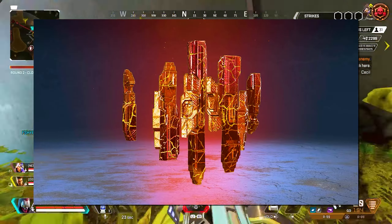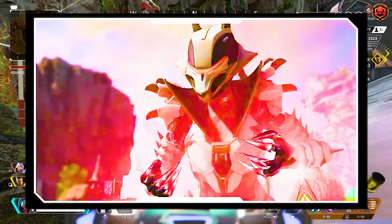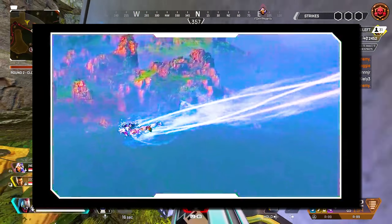These two legends are getting the next heirloom recolors and you're not going to be happy. In Season 19, we have Loba who will be getting her Prestige skin along with the Mythic Level Finisher and Skydive Trail.